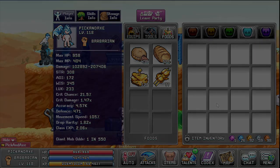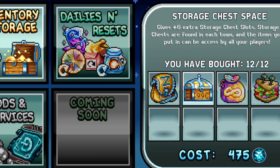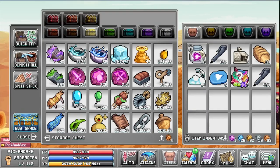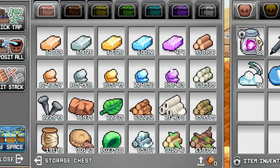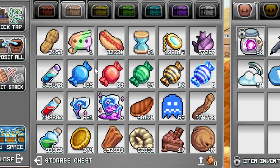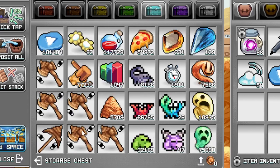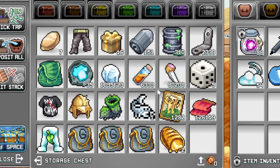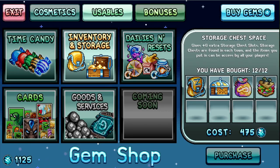The storage chest is pretty much a must-have. Every time you buy one you get six extra slots and you can buy 12. This is your shared storage between all characters — you need to store all your ore, wood, candy, upgrades, balloons, and more. Buy one at a time, and only buy another when the current one is full with nothing useless in it.